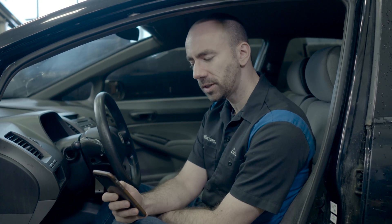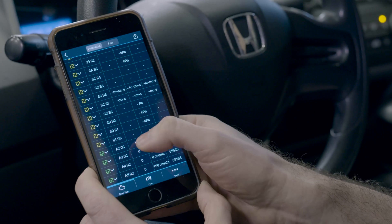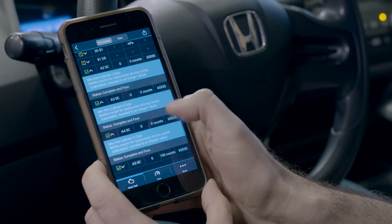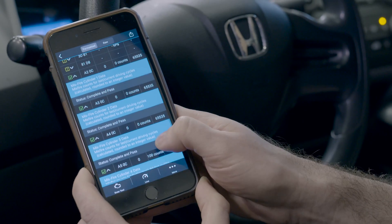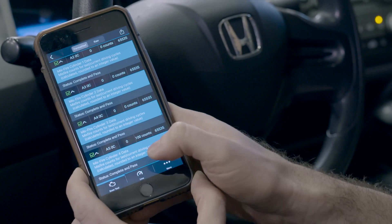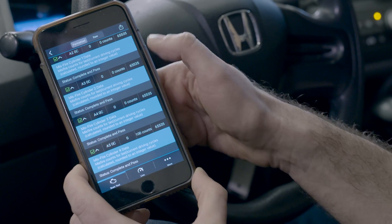We can also use Mode 6 data to look at the misfire counts occurring on each cylinder. Misfire counts are typically only available for vehicles that are 2008 or newer, or if you have a Ford, you can see them all the way back to roughly 2000 or so. Going to the Mode 6 section of the app, test A2 shows misfires for cylinders 1, 2, 3, and 4. We have zero misfires on cylinders 1, 2, and 3, and 100 misfires on cylinder 4, confirming the problem is isolated to one cylinder.